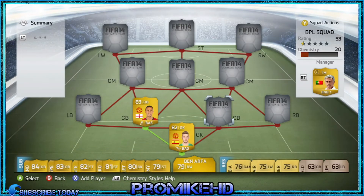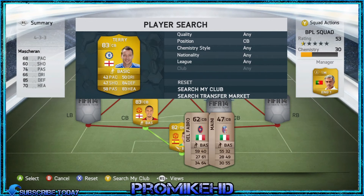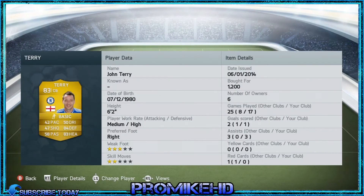My right center back is John Terry, which is a bit slow, but with ratings of 84 defense and 83 heading, he keeps up to standards like Ferdinand. He's not as tall as Ferdinand but he's still got 83 heading — he is six foot two — and he cost me 1,200 coins.